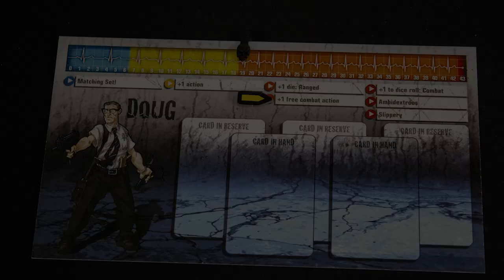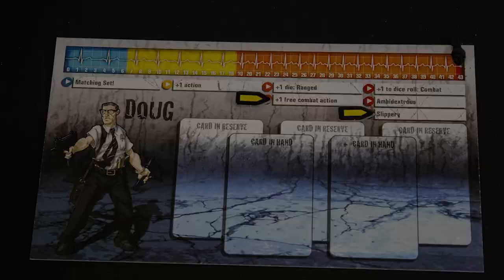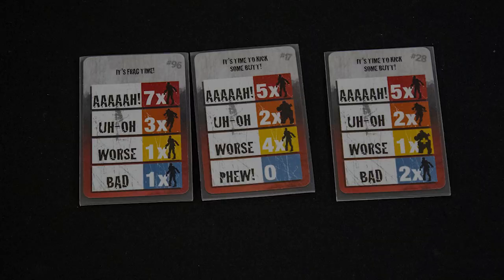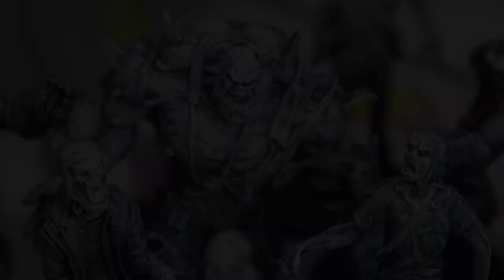The single best thing about the game is the leveling up and rising difficulty mechanic. As your characters increase in experience the enemies get more numerous, meaning the end game is wall to wall zombies. However, while skill can help you a lot in this game, some bad rolls or unlucky draws from the zombie deck can ruin it very quickly. There is nothing quite so rough as having an unkillable abomination turn up at the end of round one.